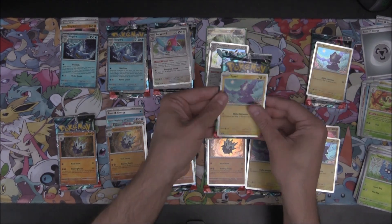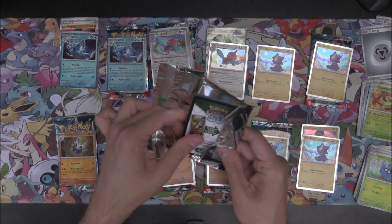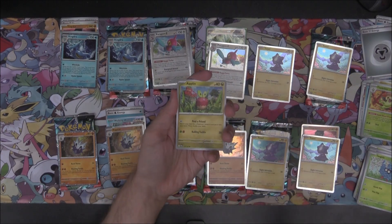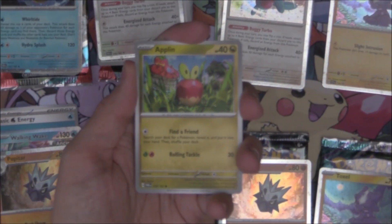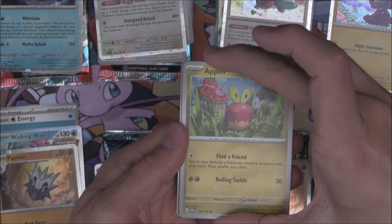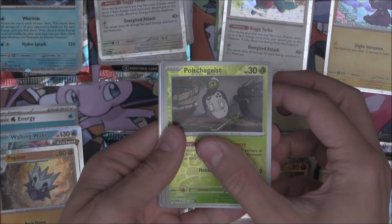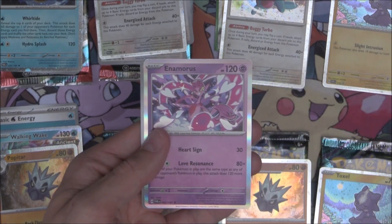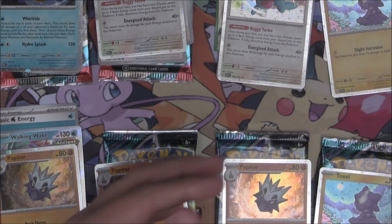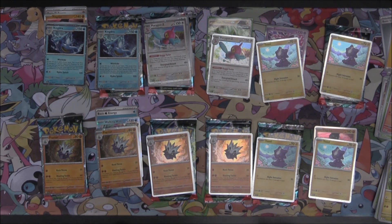Let's go for another Toxel. We've got ourselves an Applin on the front of this one. Applin has got a Reverse Poltergeist, Reverse Chimchar, and it's going to be an Enamorous as the Holo there for the Toxel. So nothing in that Toxel pack either.